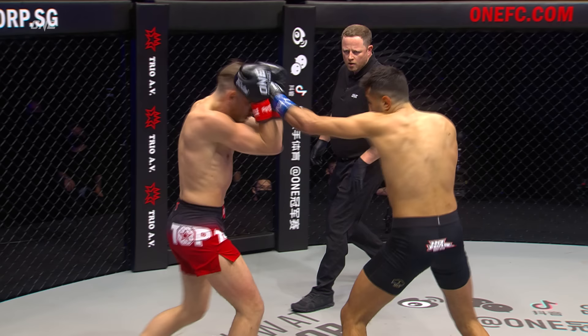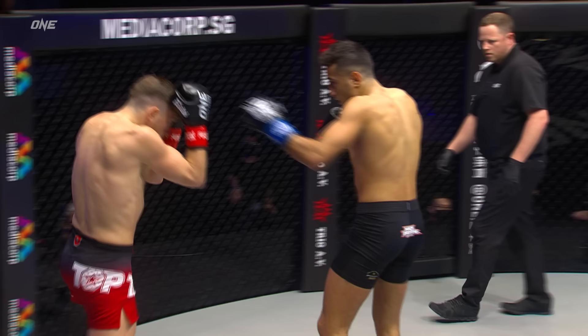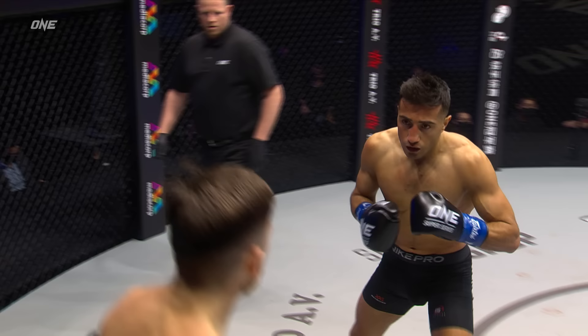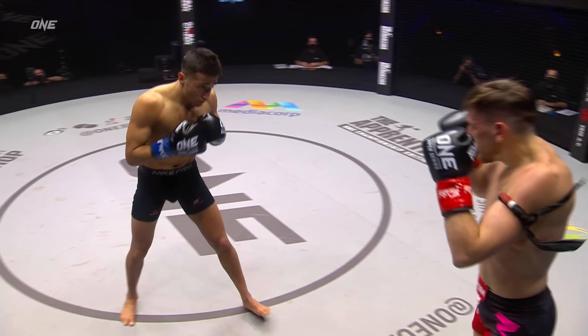The overhand right's working a treat, doesn't want to overextend though. Another one from Osgen. Upper cap puts the chin through the top of the head. What an opening to this fight from Typen Osgen. Cal rolls his back, goes downstairs inside thigh. Osgen's holding his ground really well, standing in the center of that circle waiting for Kel to come to him, and he's meeting with that big right hand.